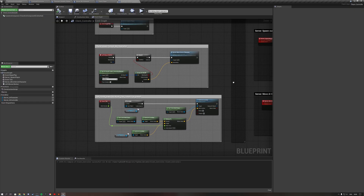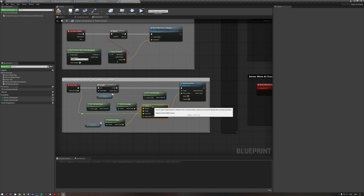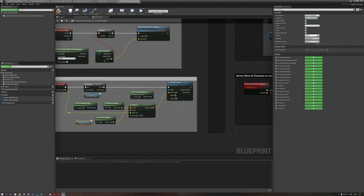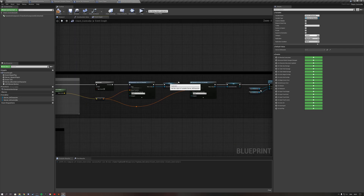Head back to the client controller. Every single tick, we get the location of our controlled pawn and also the location of the server AI character. We interpolate from the current location to the target location — the AI character's location — every tick with an interp speed of 10, which makes it smooth. Then we set the location of our client pawn, our eyes in the world, every tick. This is why the server AI character variable needs to be replicated — we need to be constantly updated of its actor location.